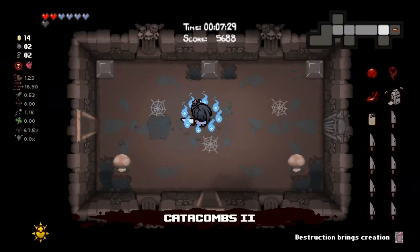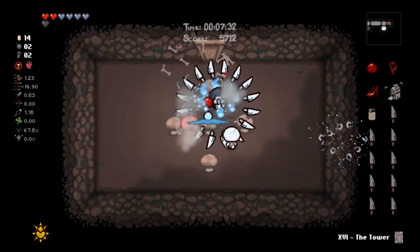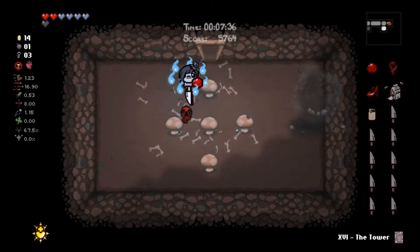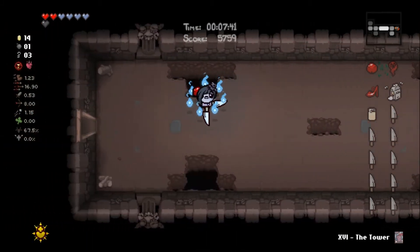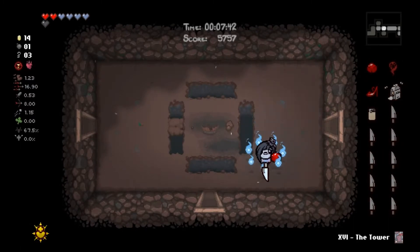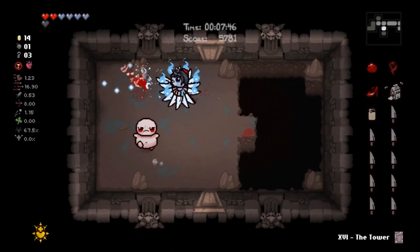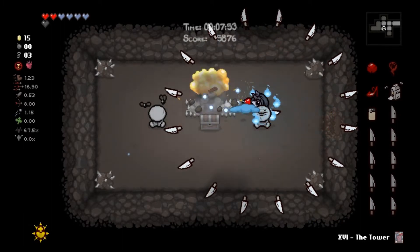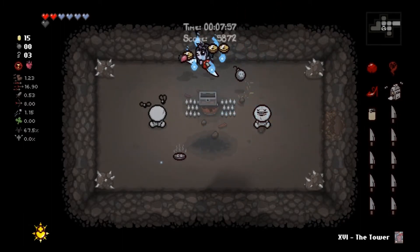Maybe we'll get a secret room under this boss trap room — that would be lucky and extremely unlikely given the position of the room, but we'll try it anyway. Sometimes you always have to hope. Take these two out — secret room is probably left of here. I shouldn't use my last bomb there, but I will anyway.